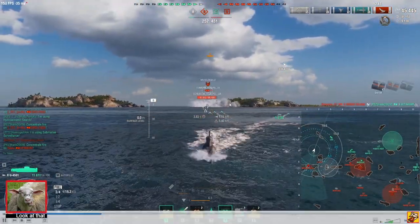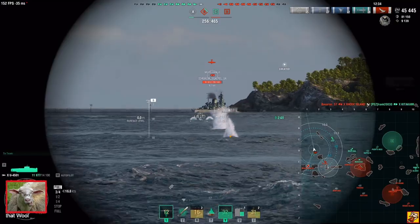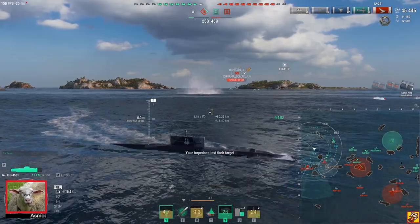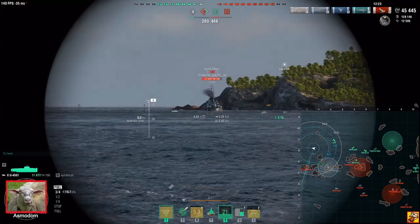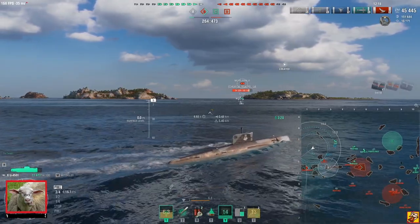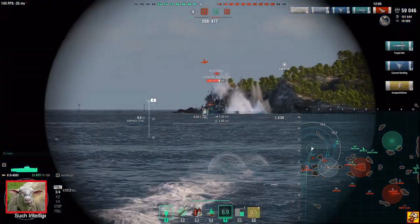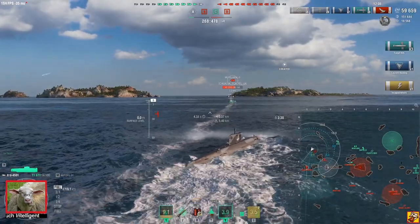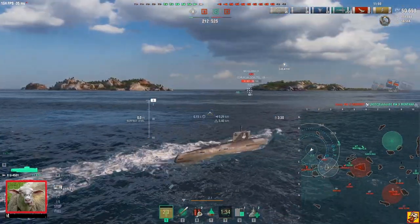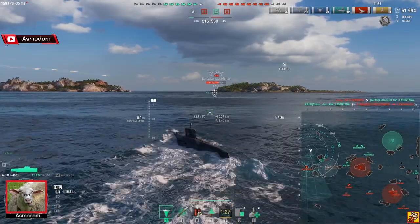Michelangelo came forward and we saw the U4501 again. We got Jinnan, so Michelangelo is the only one left on this flank — and I think he's stuck against the islands. He just used DCP, so there's no way to stop that. Cruisers really need more DCP time — that five second duration is not enough against submarines, because by the time the ping arrives at the target it's usually five seconds, so they just get pinged again immediately.